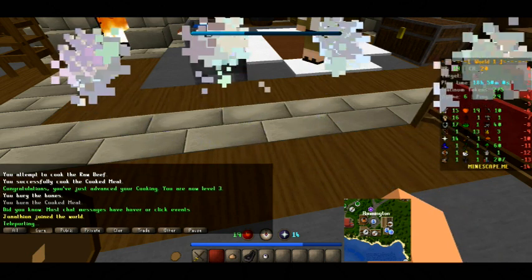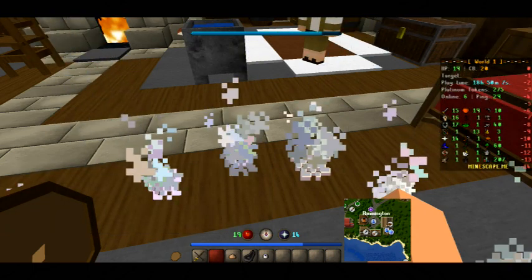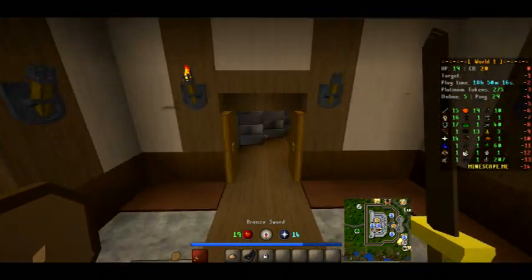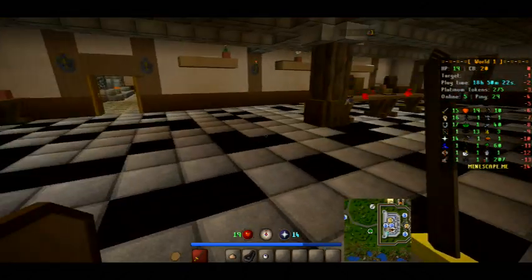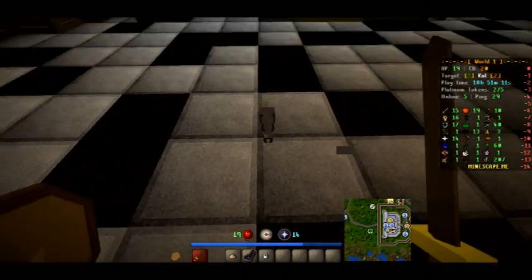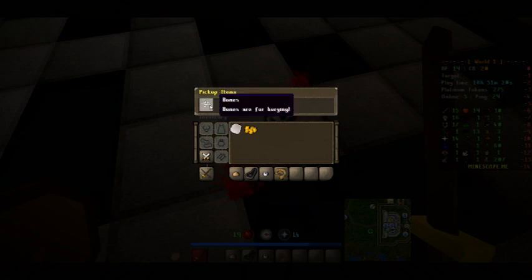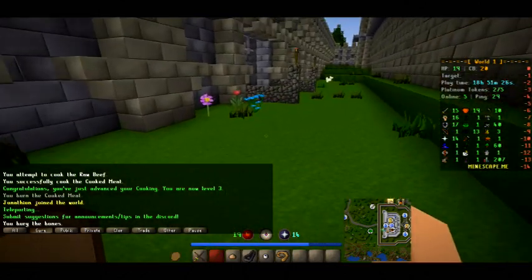If you know where a rat is closer to Rimmington you can go there, but I'm going to Lumbridge because it's a faster teleport. Once you get there, go into the castle and make your way to the cooking area, because there is one rat in there. Find the rat, kill it, and you will get the rat's tail. We got the rat's tail — now let's make our way back to Rimmington.